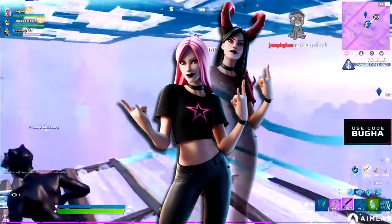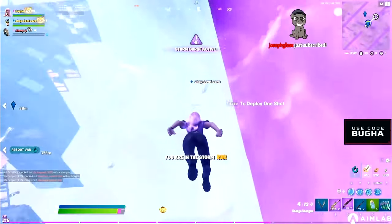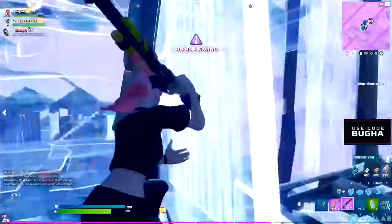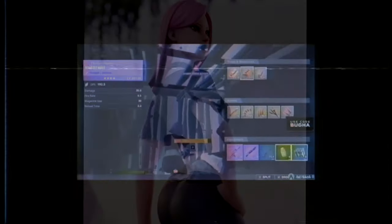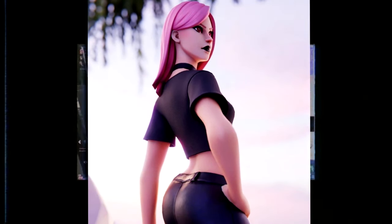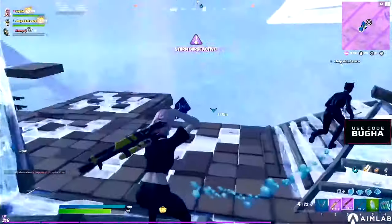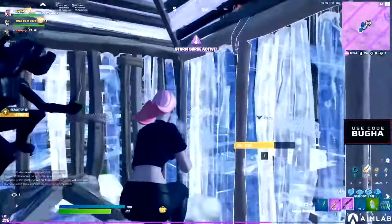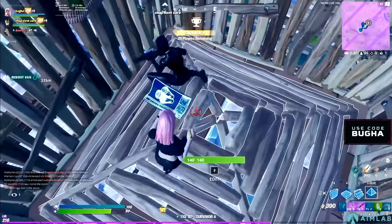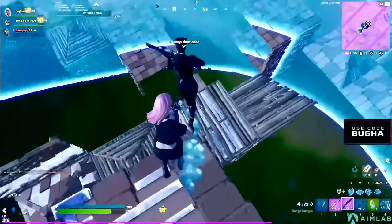Next up on the list is the Haze skin, a skin that pros use. The skin contains two styles: one that looks like a demon and one that looks kind of like a baddie. You can match the skin with the Starwand pickaxe, Icebreaker, Driver, and all the other sweaty pickaxes. Check out the video in the corner for the top 10 pro try-hard pickaxes.